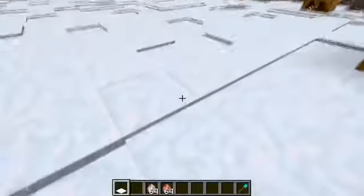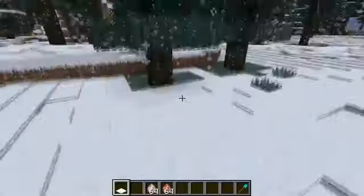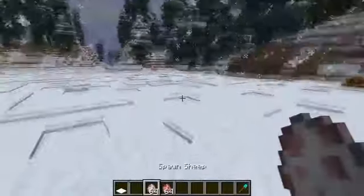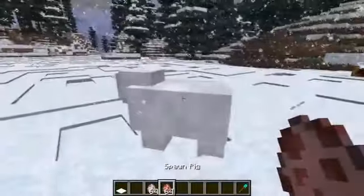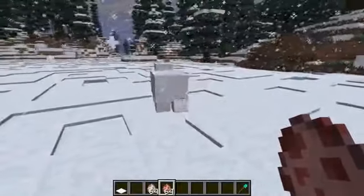The mod also has realistic features like you walk slower through deeper snow. If I go in the shallow areas over here, you can see I walk a lot faster than if I go in the deeper areas. It also affects things like mobs — aggressive mobs and stuff like that. So if I punch this sheep, he's going to run away really slowly because the snow is stopping him from moving.